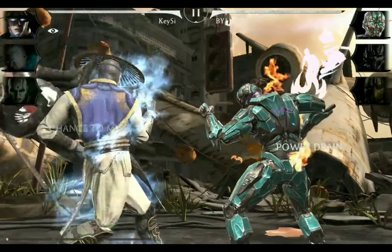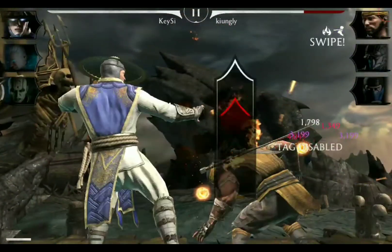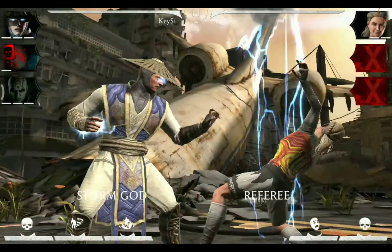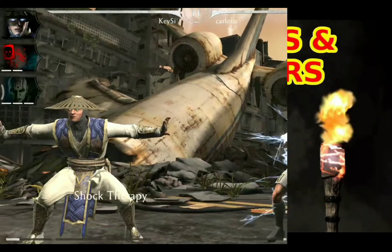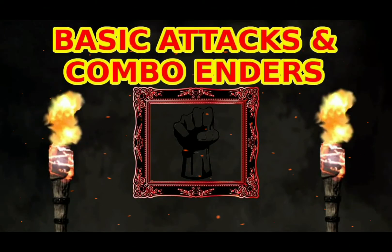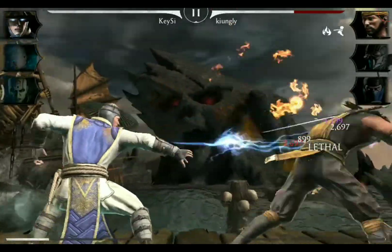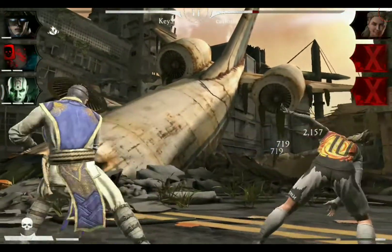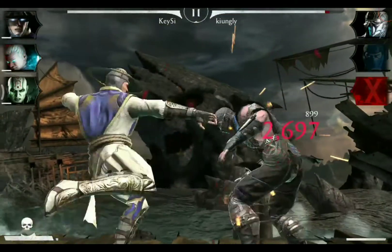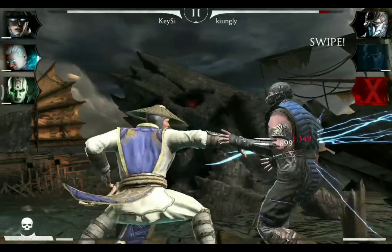Thunder God Raiden has a tag-in attack, as already stated in the passive, where the lightning crashes down and deals a little bit of damage to the opponent. He has two different kinds of combo enders. The first one consists of one hit, one kick, and then pushing the opponent back with some lightning, leaving him on his feet and making it ideal for follow-up attacks.